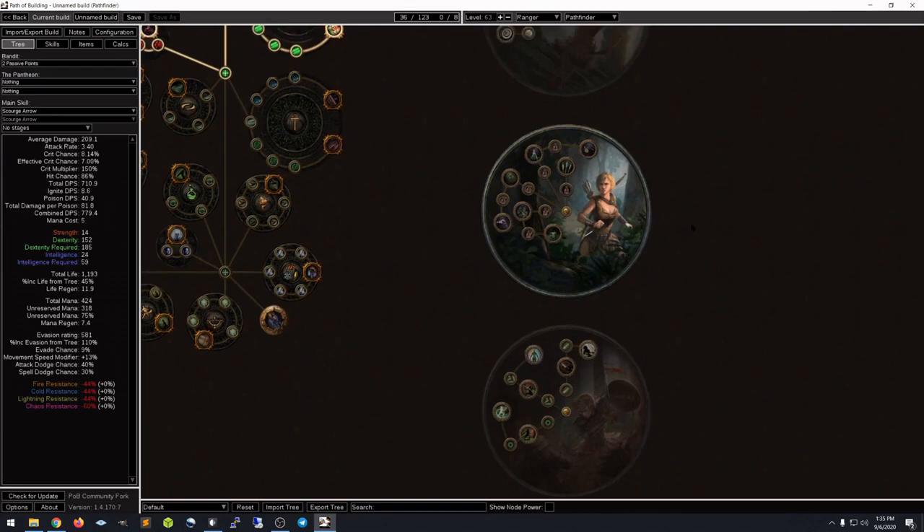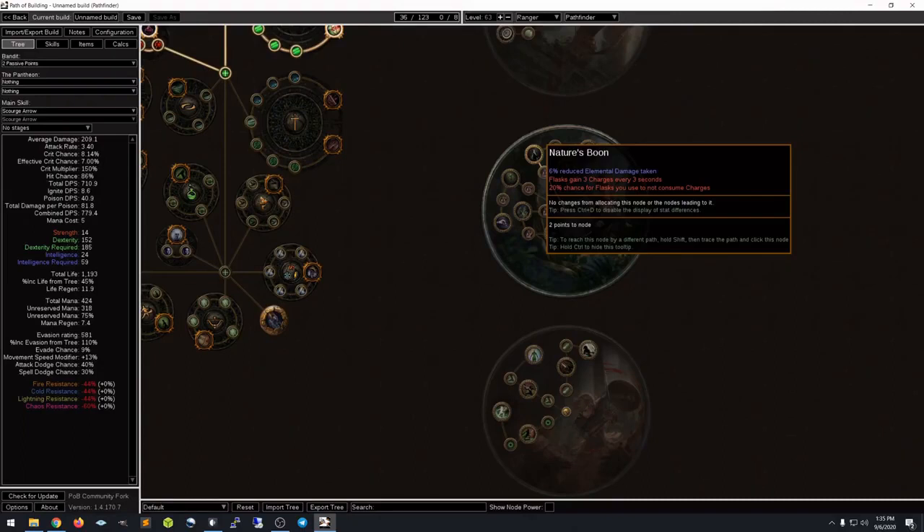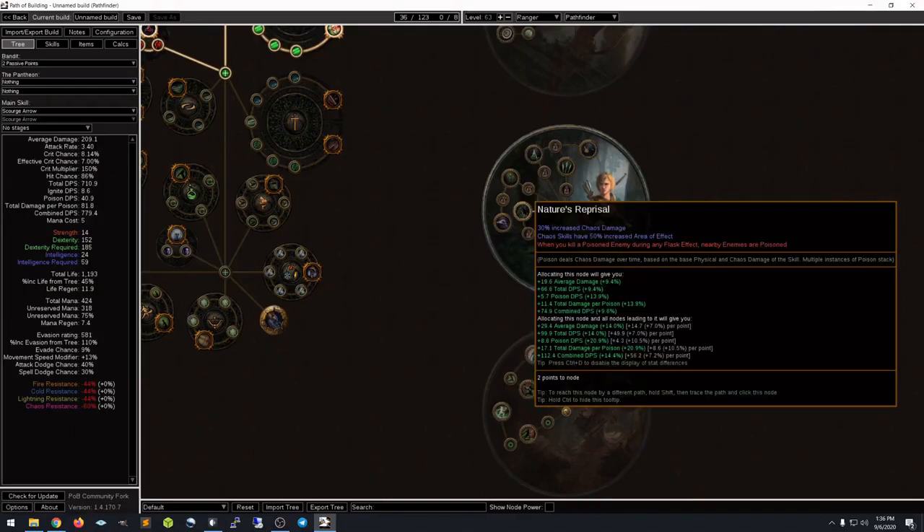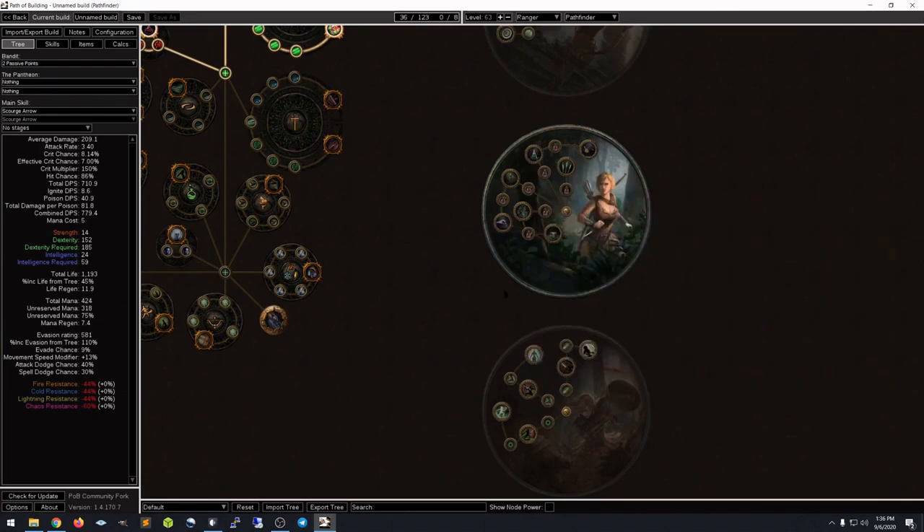Pathfinder has a lot of flask effectiveness — it will automatically refill your flasks and make your flasks more powerful. Flasks in Path of Exile are a hugely powerful item and pretty much everybody is using them continuously. Those utility flasks that improve your defenses, your life flask, mana flask, and Quicksilver for movement speed all get really strong with Pathfinder. The other item here which is really great is Nature's Reprisal, which allows us to spread poison that you've applied to an enemy — great for clear speed on a poison oriented build. If you're building poison, you pretty much have to go Pathfinder — it's built for it.